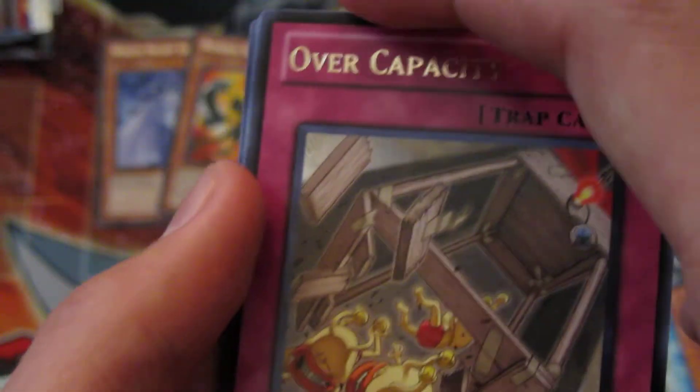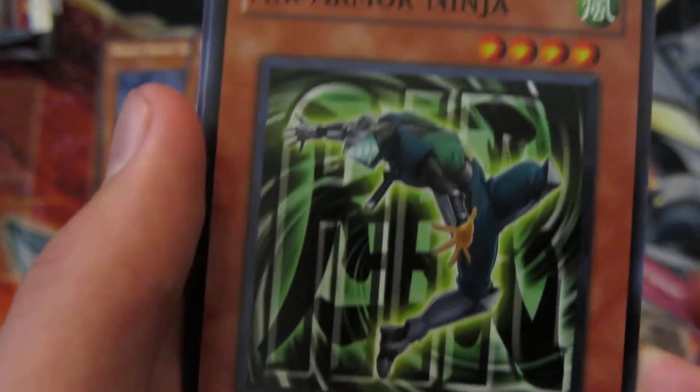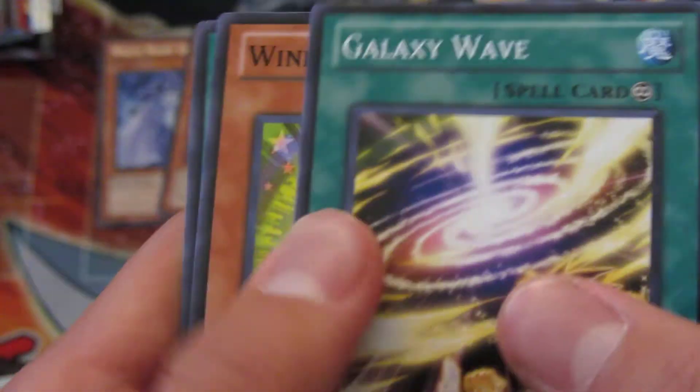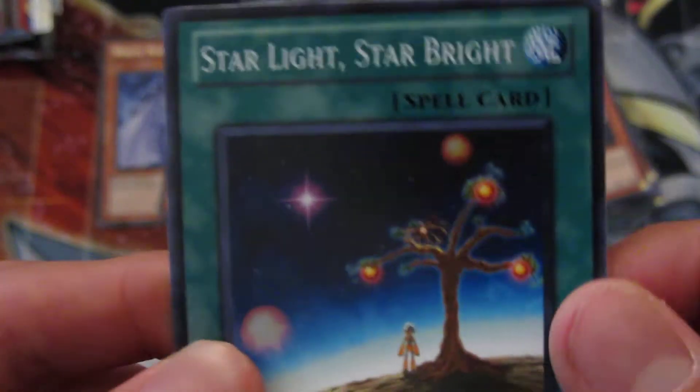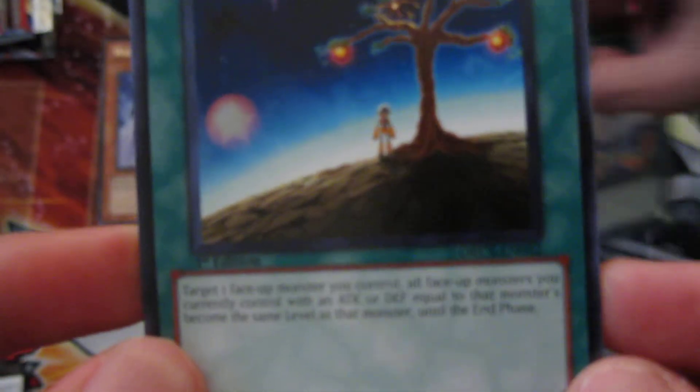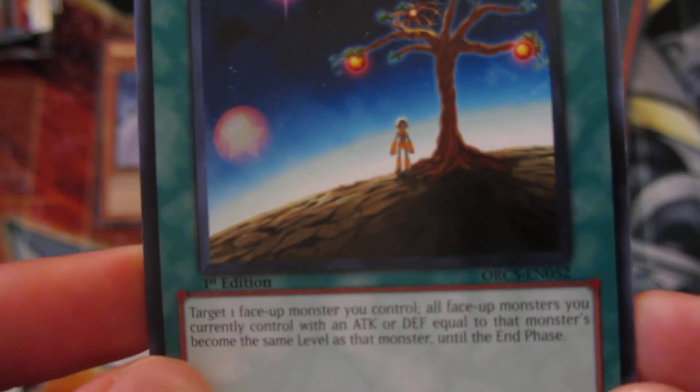Those are rares. Air Armor Ninja. Galaxy Wave. Wind-up Honey Bee — oh nice, I'm going to trade that to Lust. A Starlight Star Bright — this is really good for level modulation for some decks basically, it has to be same stats. It's pretty good.